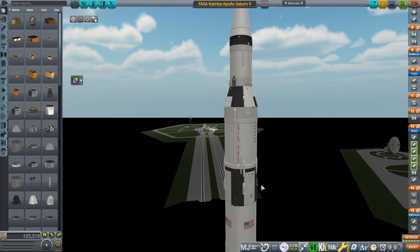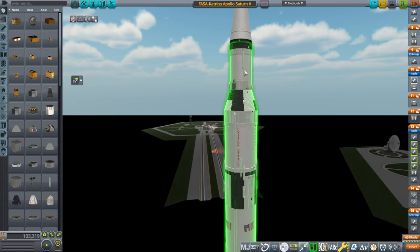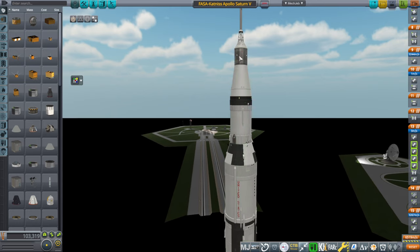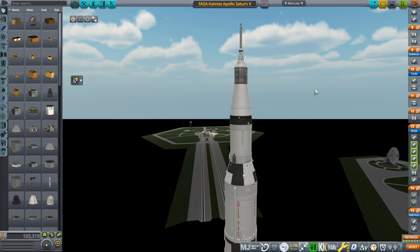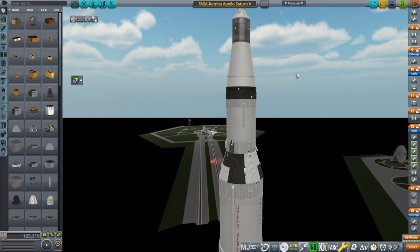The first and second stage help us get to orbit. The third stage finishes orbit and then transfers us to the moon. The command module captures both the command module and the lander into orbit around the moon. After capture, the lander separates from the command module and lands. Then the upper portion — the ascent module — lifts off from the moon to rendezvous with the command module, the crew transfers back over, and the command module brings them home. That is the order of operations.